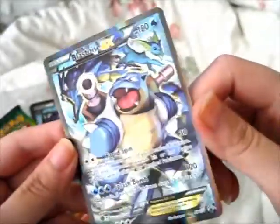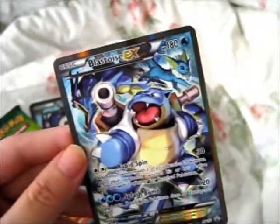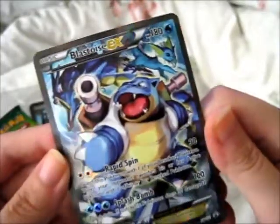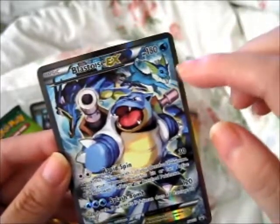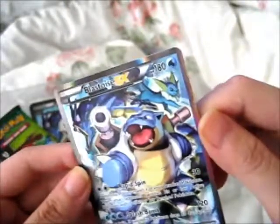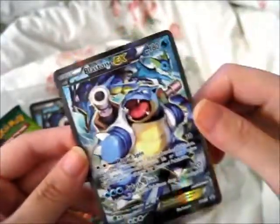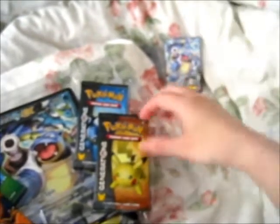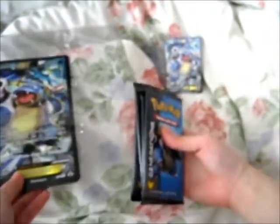There we have it. The Blastoise is the main picture, and in the background there's Gyarados and Vaporeon. If I'm going to guess, I found a slight pattern — the Charizard one had a Flareon. So the next one, Venusaur, might have a Leafeon, and the Pikachu EX box might have a Jolteon. It'd be quite funny if I'm actually right. Code card goes over there — I haven't sold any yet, I've just kept them. I'll put them on eBay eventually.